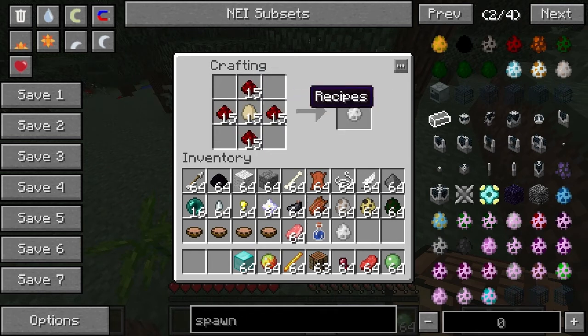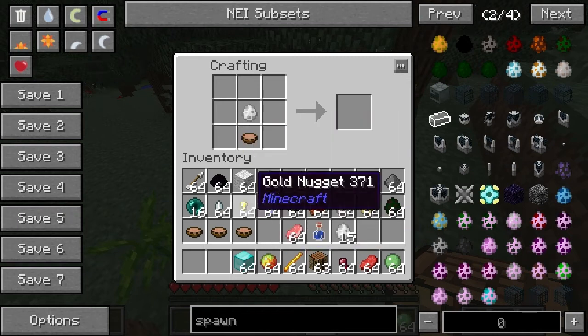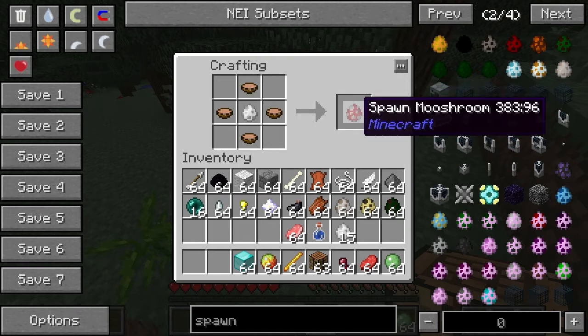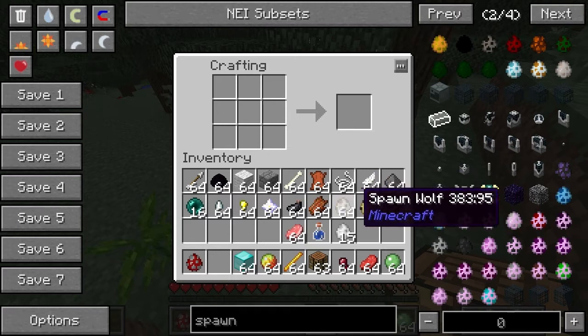One of the standout features would be the fact that you can actually make mooshrooms from mushroom stew. You can make the spawn egg for the mooshroom from mushroom stew, and I'd say that's pretty cool actually. Pretty good recipe. Mooshroom is obviously very difficult to find normally, just because of the scarcity of the biome.